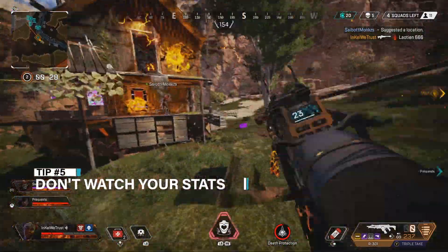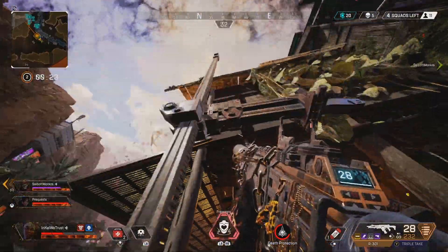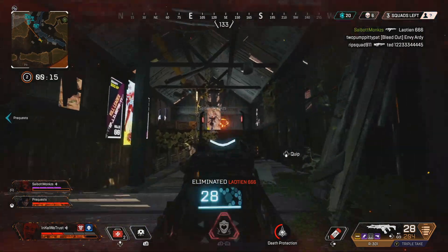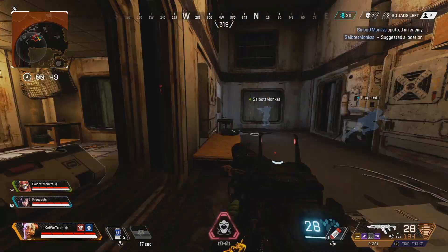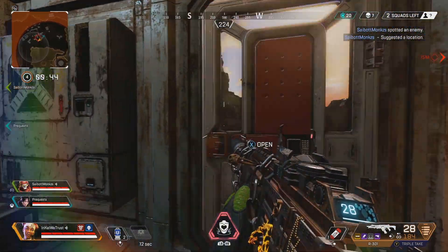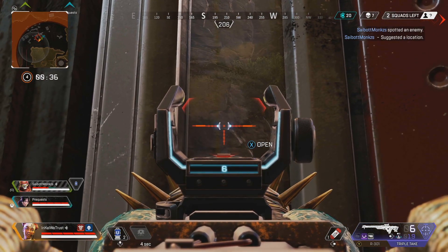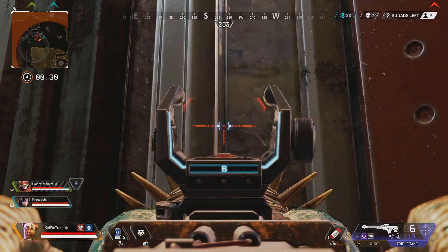Fifth tip: don't watch your stats. This is a tough one for a lot of people, even me, who try to gauge improvement from stats, but they really don't tell the whole story. My kill-death and win percentage are both down this season, but I'm confident I'm the best I've ever been. Watching your stats is just going to discourage you from playing after a rough stretch and make the game more frustrating. Watching your stats drop in real time is painful, but it doesn't really mean anything. Try to find other ways to look at your improvement by focusing on specific things to work on like your movement or positioning. How you die in games will tell a better story of your areas for improvement than how many times you died in a game.